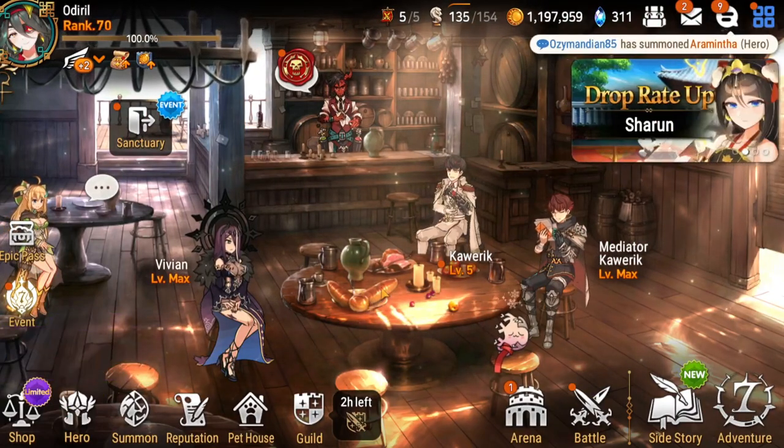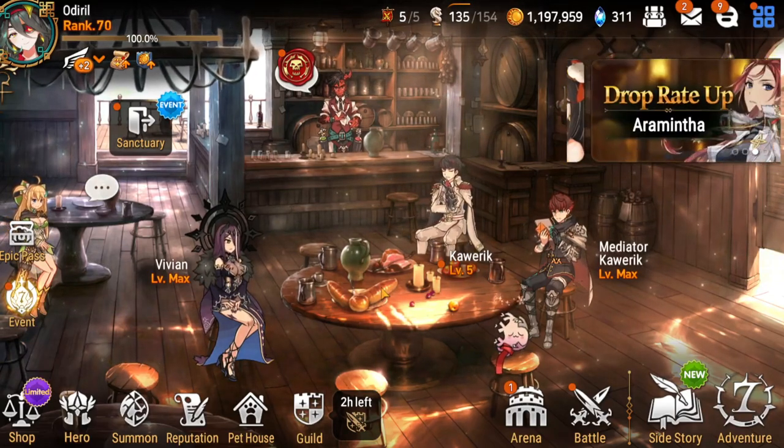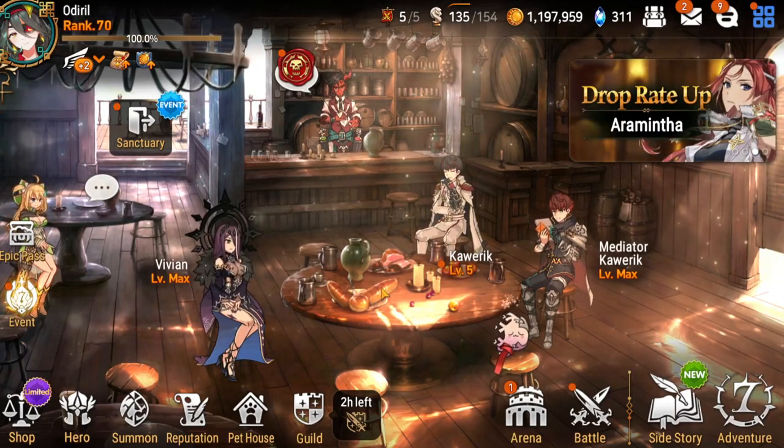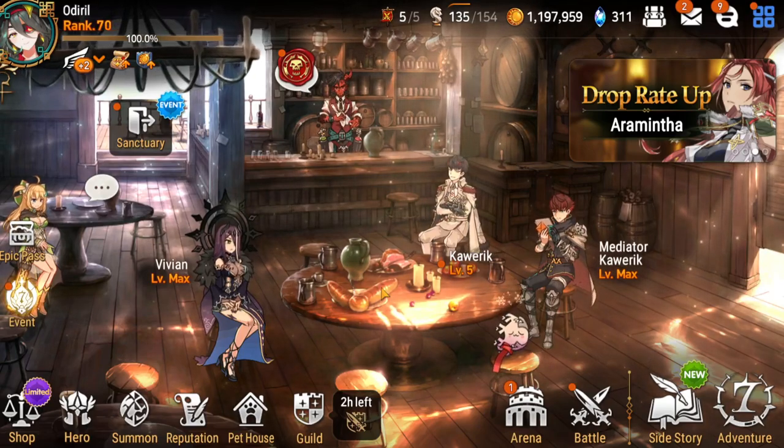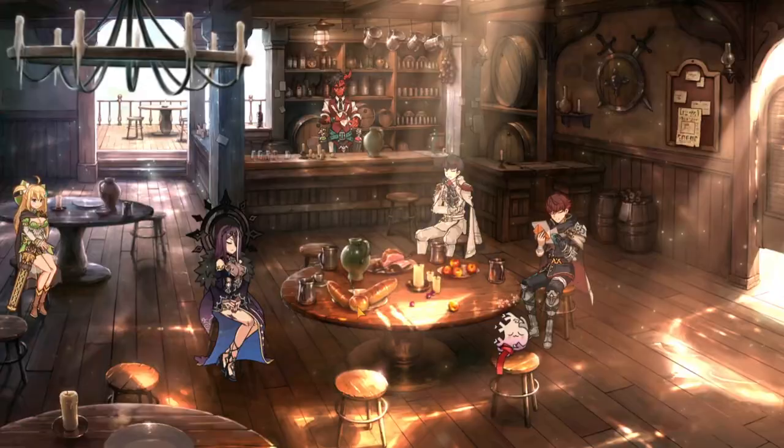Alright, I guess that's it for the summoning. I'm probably going to build her up, make her plus 15, and then give her the gear I got. I actually have two builds for her — one speed and one lifesteal — so we'll see which gear is better. But first things first, I need to put her in the table.